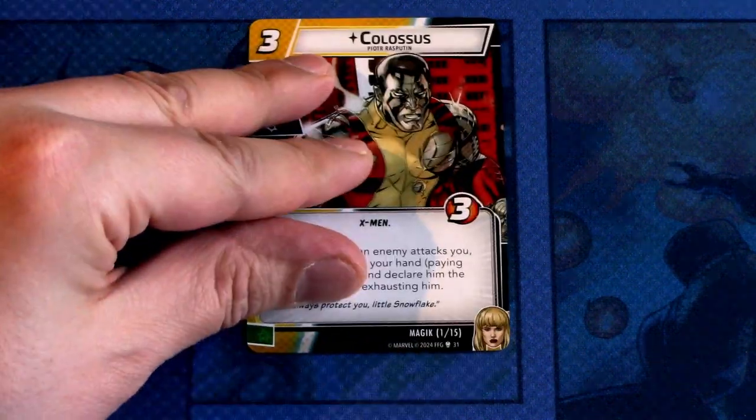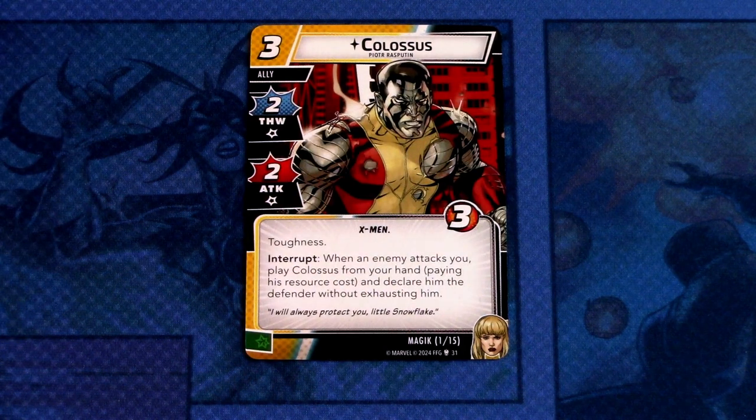I'm really interested in seeing how Magik plays. Her signature ally is Colossus — a three cost ally with two thwart, two attack, X-Men trait, and three hit points. He comes into play with toughness. Interrupt: when an enemy attacks you, play Colossus from your hand, paying his resource cost, and declare him the defender without exhausting him. Colossus can be committed as a wild resource.